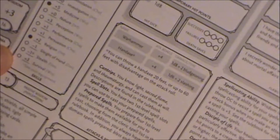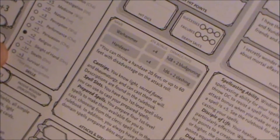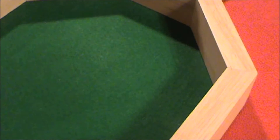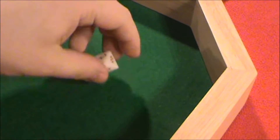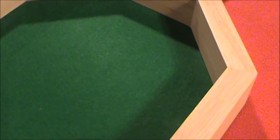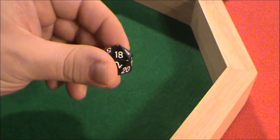What kind of damage are we looking at with the Warhammer? 1d8 plus 2 bludgeoning damage. 2 plus 2 is 4 — 4 damage to the ghoul. The ghoul has 22 hit points, so that's going to take it down to 18. Maybe we'll just mark that with this D20.